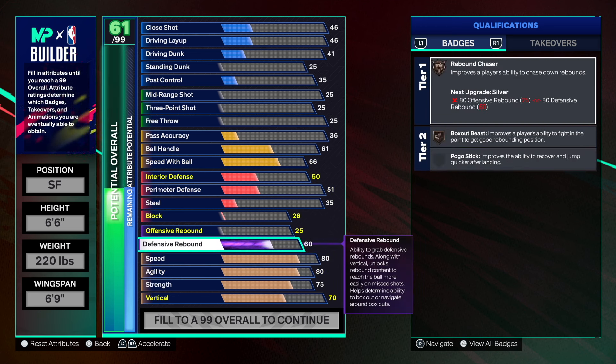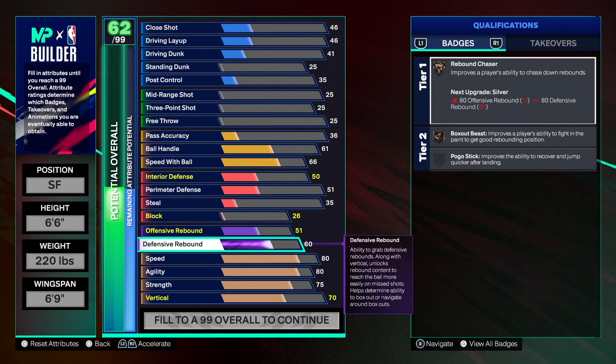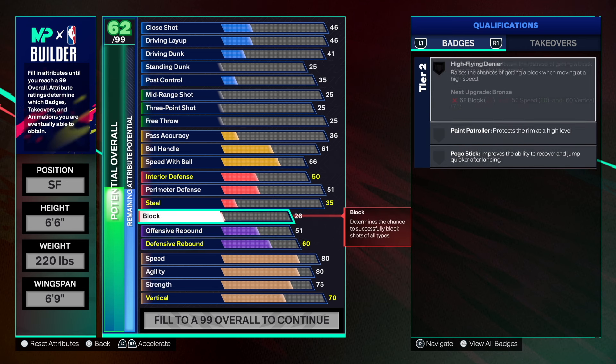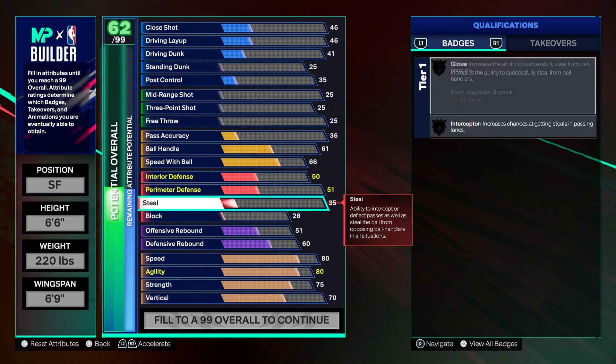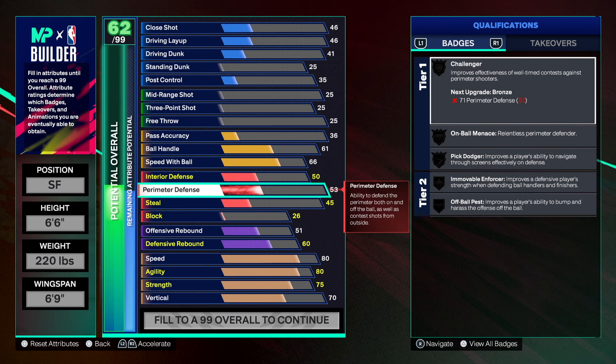Defensive rebound at 60 — we want to be able to get at least Box Out Beast. On bronze we do get Box Out Beast and Rebound Chaser on bronze, that's what we want. Then 51 on offensive rebound. DeRozan on the roster didn't have a 60 rebound but we get it here, so that's nice. We're not worried about block on this build.